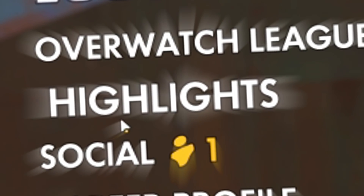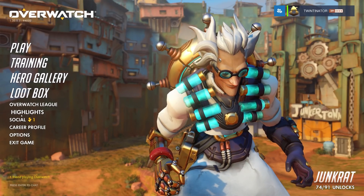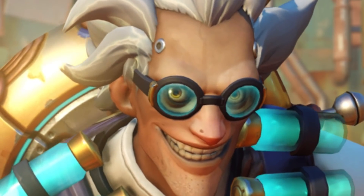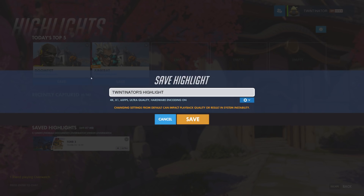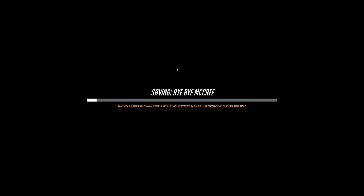Overwatch now has a highlights feature. So say I want to save this Doomfist clip here that I recorded while playing Deathmatch — yes, I play Deathmatch, leave me alone. So underneath the thumbnail of the actual video, there's a little save button. What you do is you hit that and call it whatever the hell you want. In this video, I'm calling it Bye-bye McCree, because I knocked McCree off the edge.